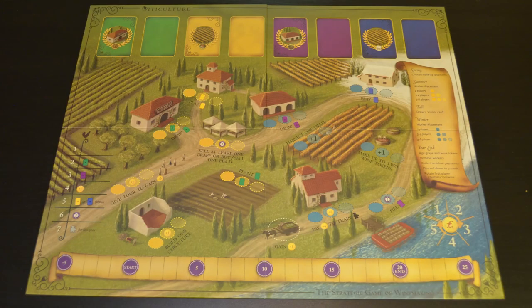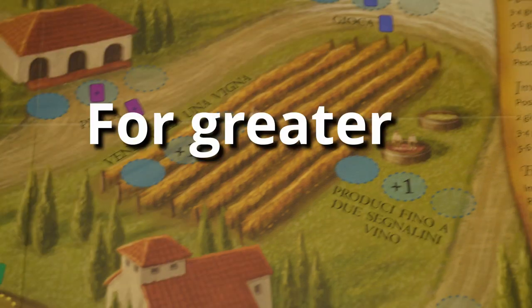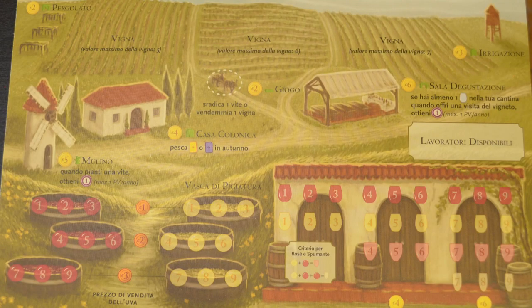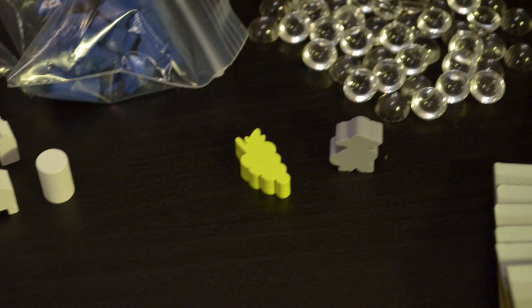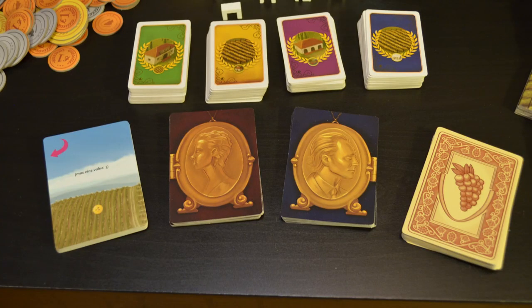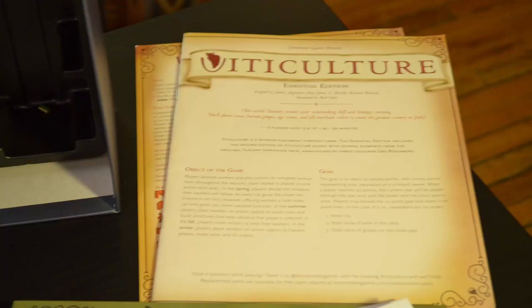In the box, you get one double-sided game board — one side in English and the other in Italian for greater immersion. There are six smaller player boards, also double-sided. Wooden meeples in six different colors, additional wooden meeples for general use, and glass grape tokens. Four decks of small cards: vine cards, summer visitor cards, wine order cards, and winter visitor cards. Three decks of standard-sized cards: mama and papa cards, and field cards. An additional Automa deck for the single-player version. Cardboard coins in denominations of five, two, and one. A rulebook and a reference sheet.